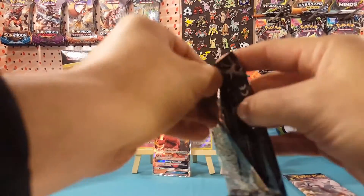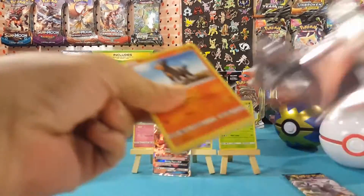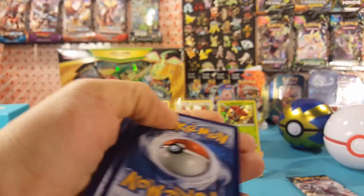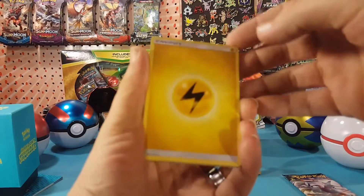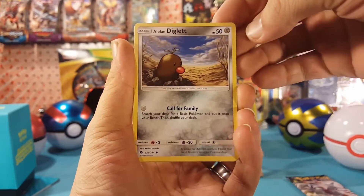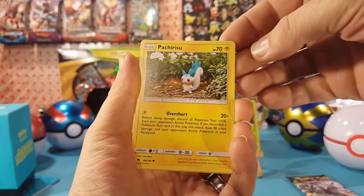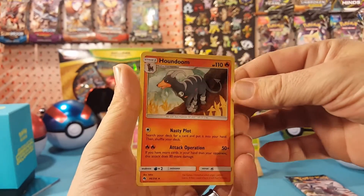We're down to the final two packs — will we get anything more than that GX and a couple of holos? Our chances are getting more and more slim, but there is still a chance. Carbink, Shedninja, Kecleon, Houndour, Alolan Diglett, Trumbeak, Chansey, Pachirisu — Brionne is the reverse, and Houndoom is the regular rare.